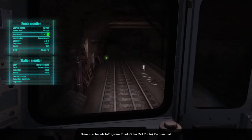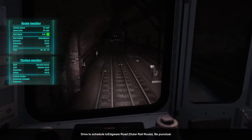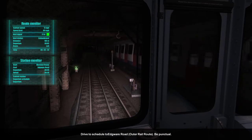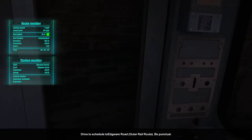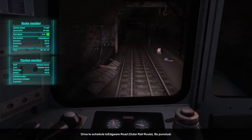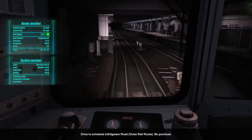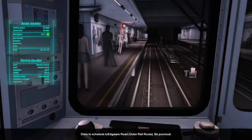Off we go with about 15 seconds to spare from the station. The top speed of this train is meant to be 40 mph but it does surge past 40. The next signal might be red — this is what I mean by the signals being really close together. They're literally about 90 metres apart, which always catches me out.